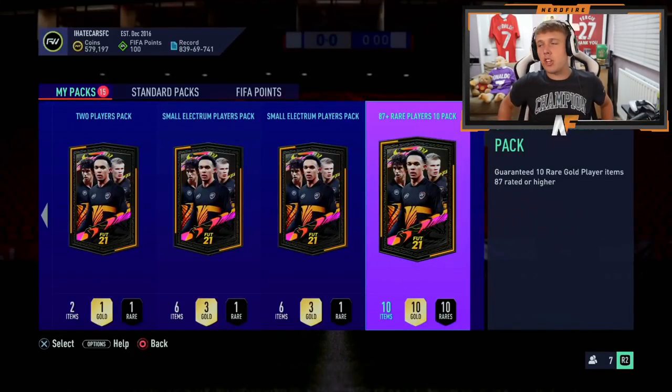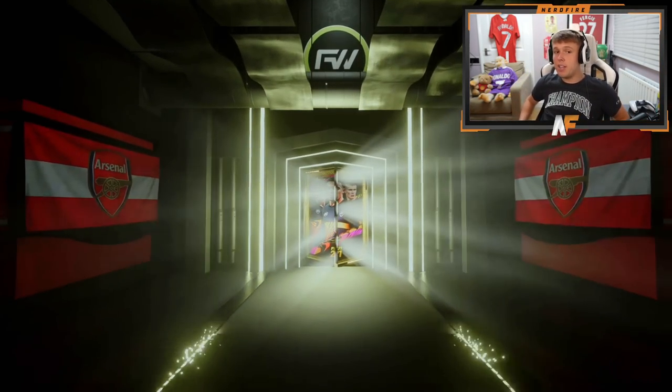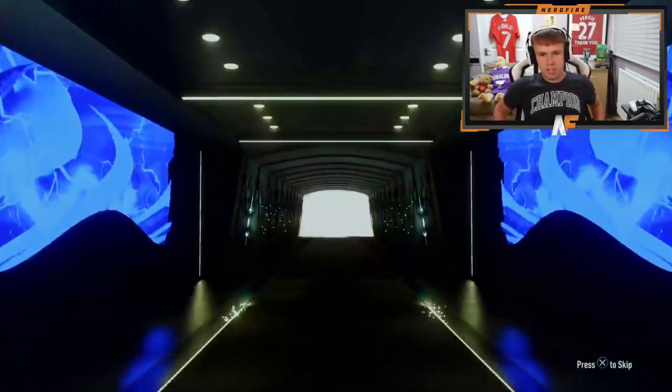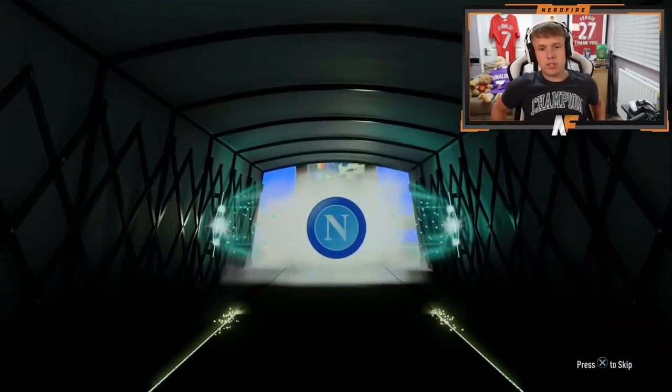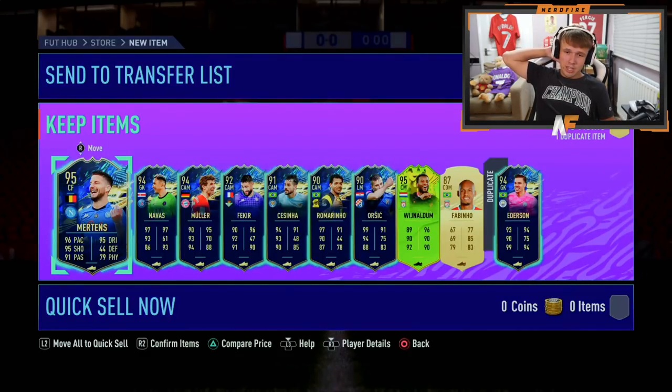Mr. Mafia's got an 87 plus times 10 here - let's see what he gets. Three ratings below in terms of the minimum you can get from this pack, but can the pack be better? What Team of the Season do we see in the front? Belgium - Mertens. 95 Mertens on the front. That's already a better Team of the Season than he got in his other pack, probably just about as good bar the Fabinho.